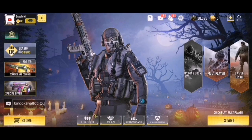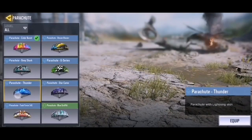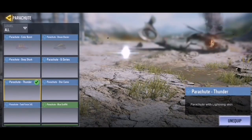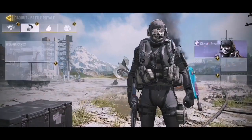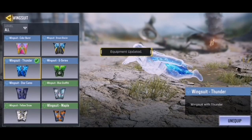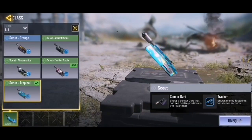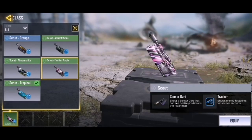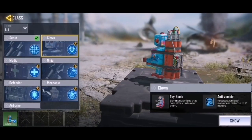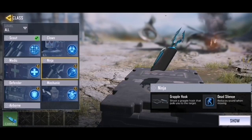Let me show you the loadout for the stuff we just got. We got the parachute — the Thunder one — which looks really nice, I'll be equipping that. We also got the matching wingsuit which I'll equip as well. We got some other new stuff: a Scout, the Tropicals, a Clown, and the Neon Tiger.